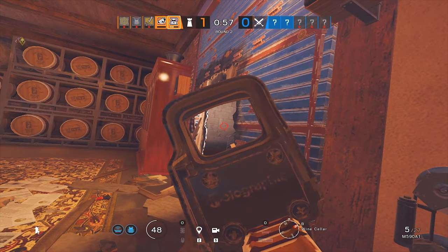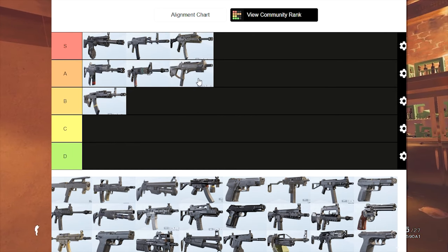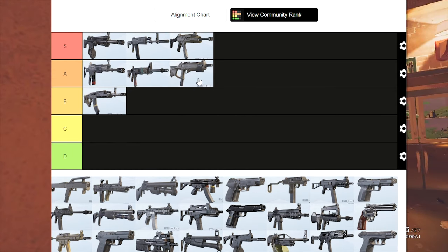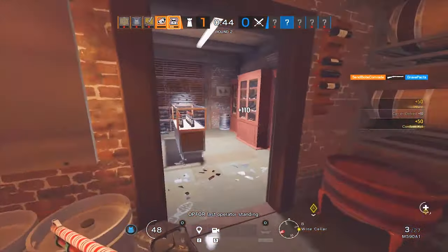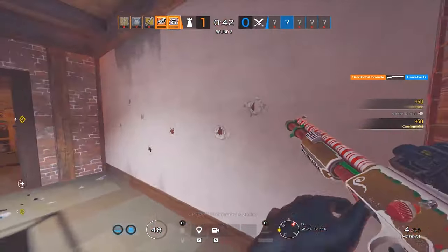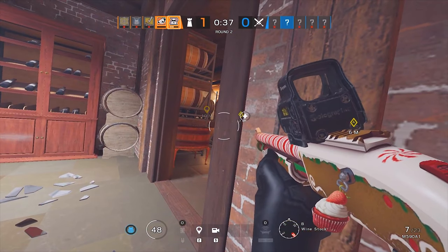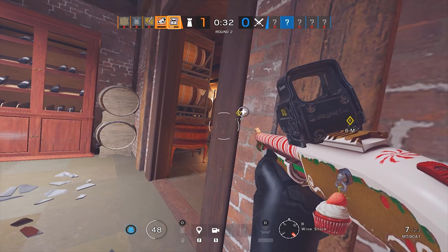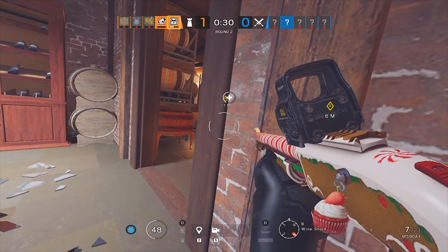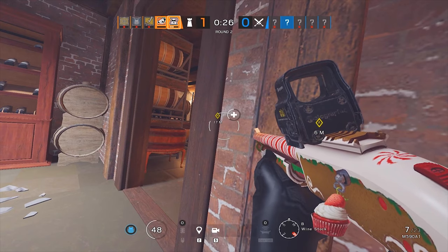Moving into the second best defender weapon — one that I personally think doesn't get enough love and is kind of underrated — that weapon is going to have to be Alibi's SMG. Why it belongs in A tier: it does have the angled grip, a very good fire rate, and moderate damage for defending weapons, along with very low recoil. If you're looking for a good alternative to Ela's weapon, it's definitely this gun.